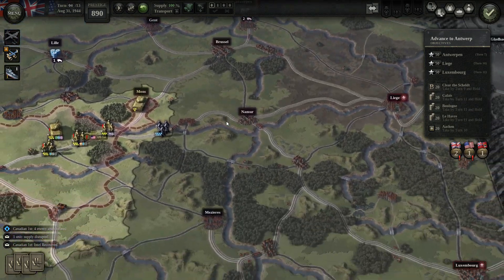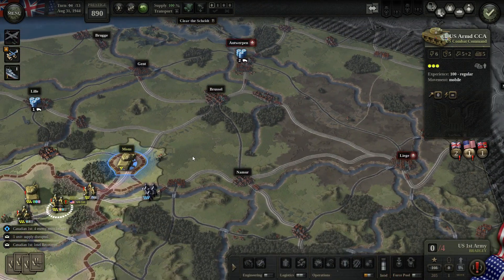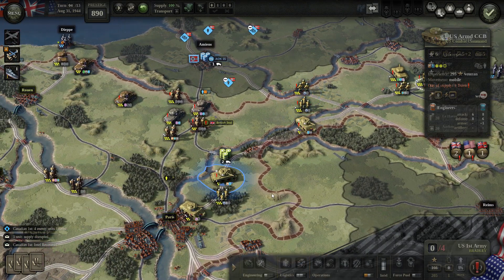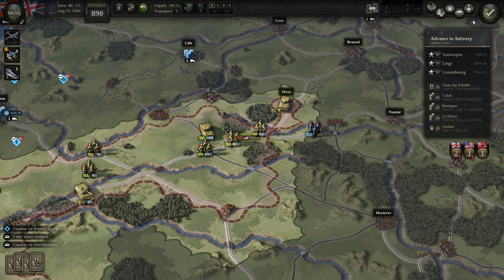Antwerp is due turn 7 and we are currently on turn 4 — I'm definitely rushing with Bradley. Next turn.